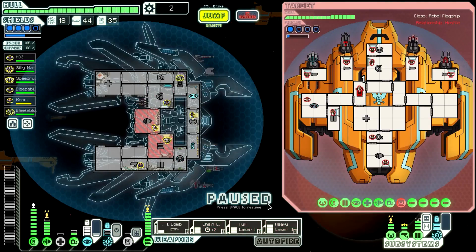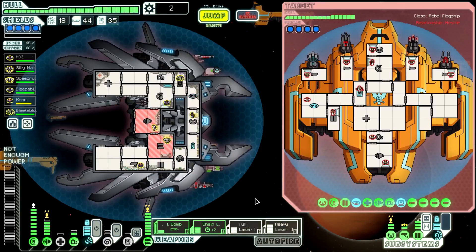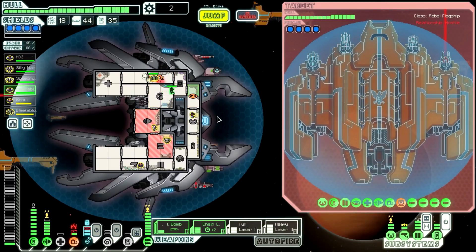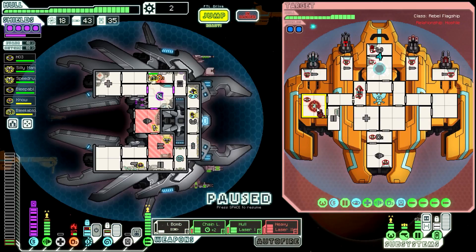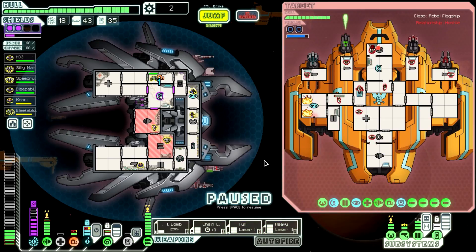Let's hold off on ion bombing for the time being. Battery backup is almost ready to go again. They're cloaking — that's fine, perfectly fine, because my weapons are ready. He can fire while he's cloaked — I hadn't realized that. We took a hit to the oxygen; we can get that repaired. Let's do battery backup, power up the mind control. Let's mind control the pilot, ion bomb the shields. This time let's go for cloaking. He's running! That's fantastic.